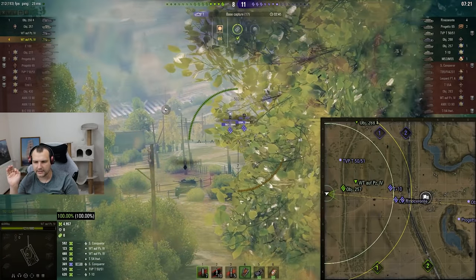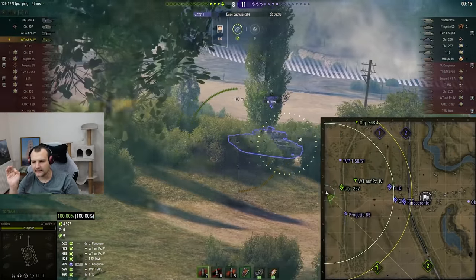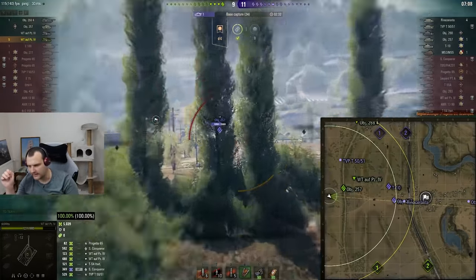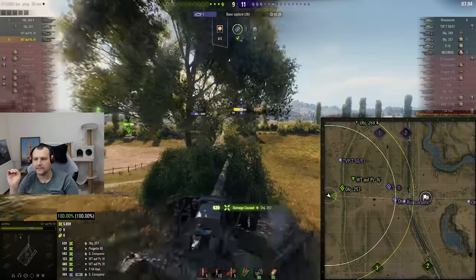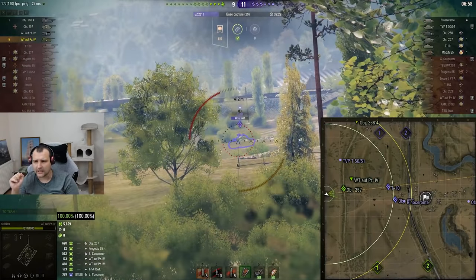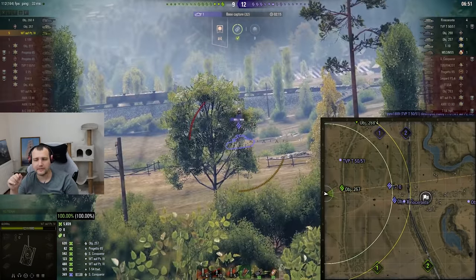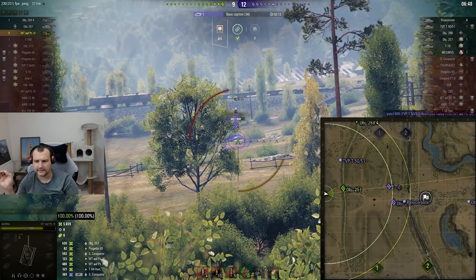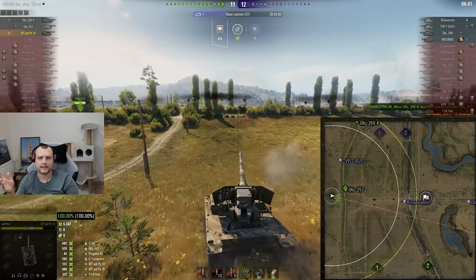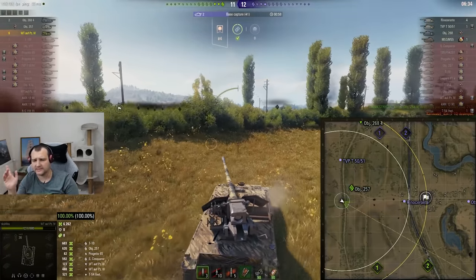There is a T10 sniping from the back and an Object 257 somewhere in the middle. We can deal with those. It's pretty much 50% of the battle timer elapsed. I'm taking the typical bush here, predicting and hoping for enemies to make a bit of pressure. Notice — we are not loading gold right now. We're using standard ammunition. Progetto thought he'd flank us — beautiful, we were prepared for that guy.